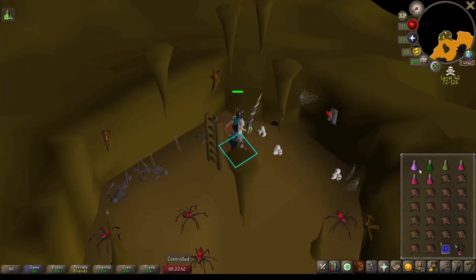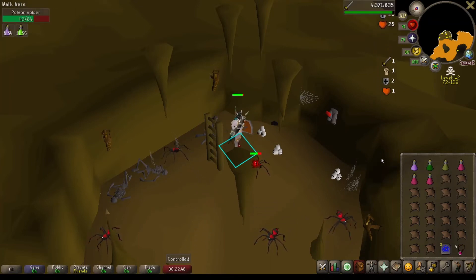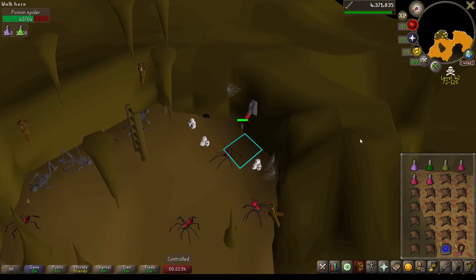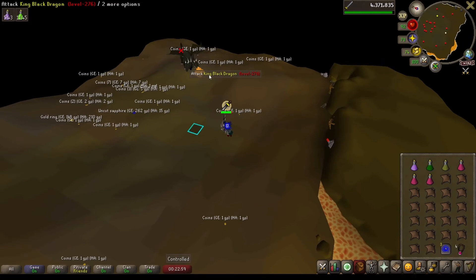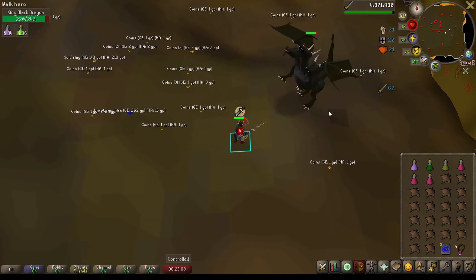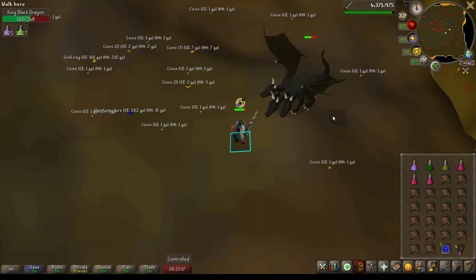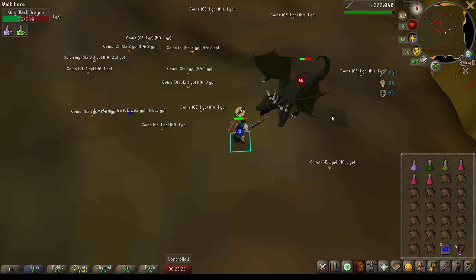The kill is pretty simple. You'll want to pot up and then tally in. We will immediately be turning on Protect from Melee, and you'll want to stand directly next to KBD and attack him, regardless if you are meleeing or ranging. The reason we do this is to have a chance at KBD meleeing us and us not taking any damage, rather than having a chance of a Dragonfire attack which will damage us. The only exception is if you're using a Bowfa or a Twisted Bow — you would want to stand back and pray mage, or use a Shield Swap to help reduce the damage you would take from the Dragonfire.